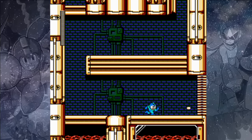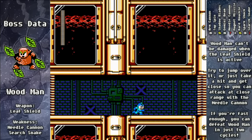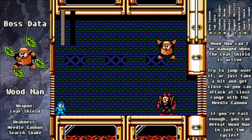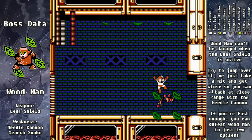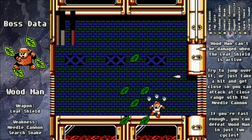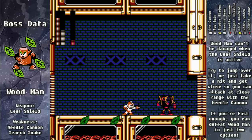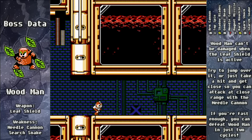This one is Wood Man. The Needle Cannon is your best bet against Wood Man, so that's what we're going to equip. It's difficult to beat Wood Man without taking some damage, so I think the best way is to just lean into it — go right up to him, jump through, and shoot him from behind very quickly at close range. When you get hit again, go through to the other side and continue to pelt him with the Needle Cannon. You can take him out in two cycles — if you have to go a third, it could get dicey, so try to kill him as quickly as possible.